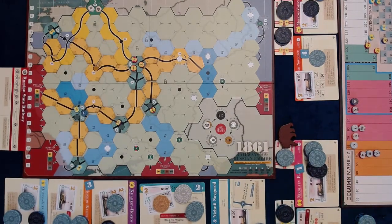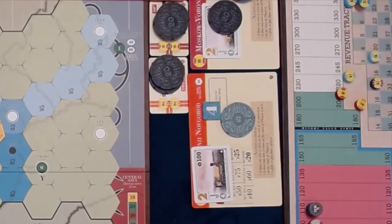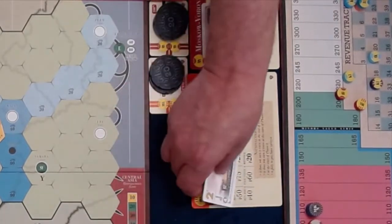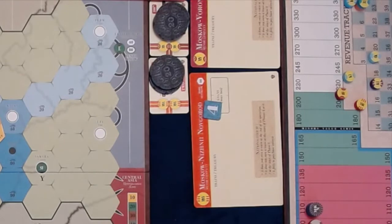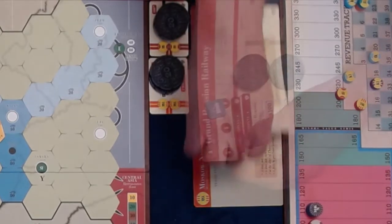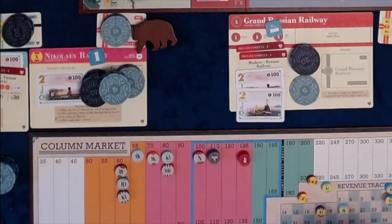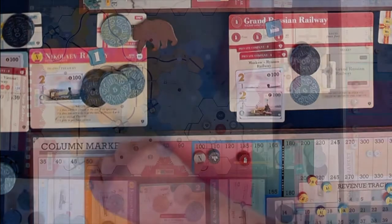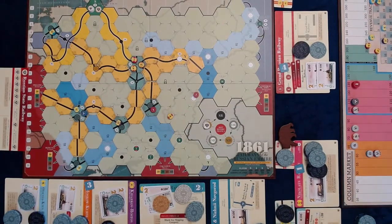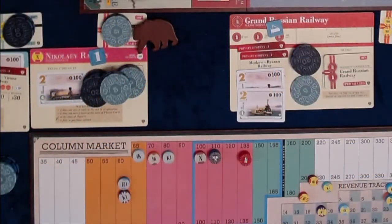All money from sold shares is added to the treasury of the major company. The N company declines to merge or convert. The MNN merges with MV to form the GR major company. All money, trains, private companies, and loans are transferred from the minor companies to the major company charter. The major company's stock price is the sum of the lowest and highest value minor companies involved in the merge, rounded down. The two minor company station tokens are replaced with the major company token. All GR certificates are placed on the charter.